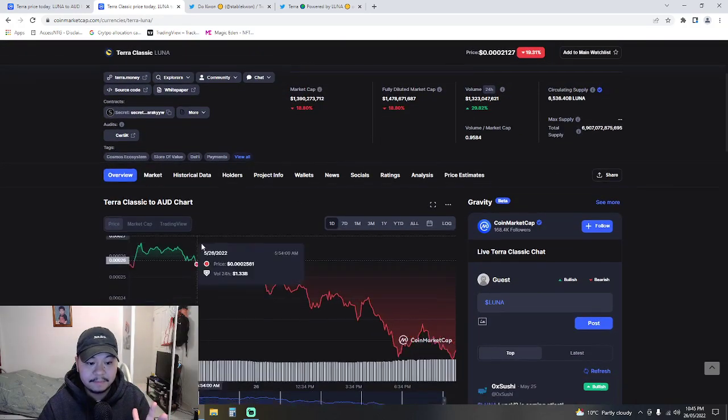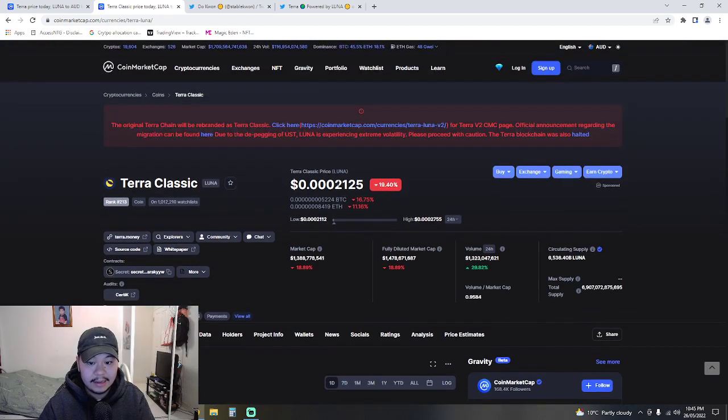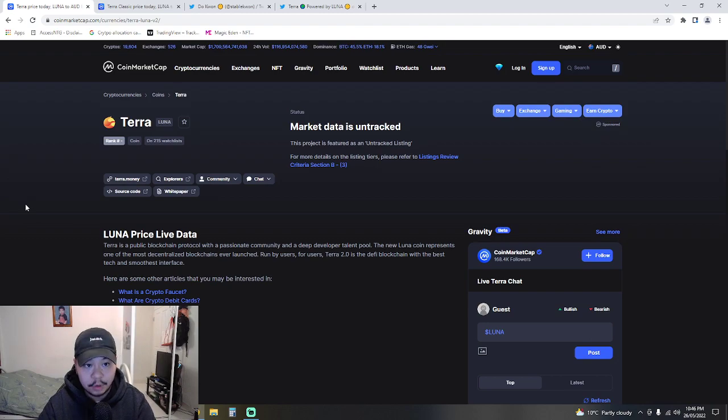Terra Classic is currently dipping 19 percent. The whole crypto market is dipping right now. Hopefully once you can start trading and buying Terra Luna 2.0, the new chain, it's going to pump and there's going to be a lot of FOMO. Tomorrow, May 27th, is going to be a big day.